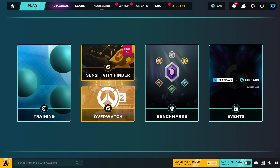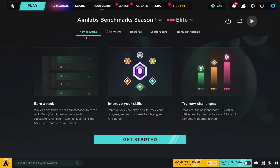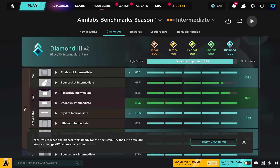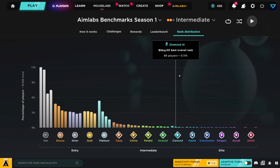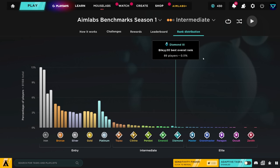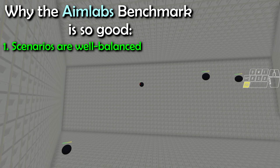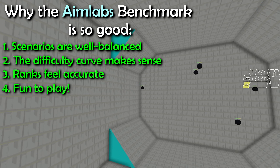When you open AimLabs now, you get access to their official benchmarks by clicking the benchmarks button. The only two things I would recommend you pay attention to are challenges and rank distribution. The challenges tab is where the actual benchmark happens — you'll see a set of scenarios you're required to play, and based on your performance, AimLabs will generate your rank. Once you finish the benchmark, head over to the rank distribution tab. This part is mostly for fun, but it also offers a bit of value — it shows where your score places you globally. If you're in the top 0.01%, you can take a screenshot and flex on your friends. I was really surprised by how good the AimLabs benchmark actually is. The scenarios are well balanced, the difficulty curve makes sense, and the ranks actually feel accurate. Most importantly, it's fun to play.